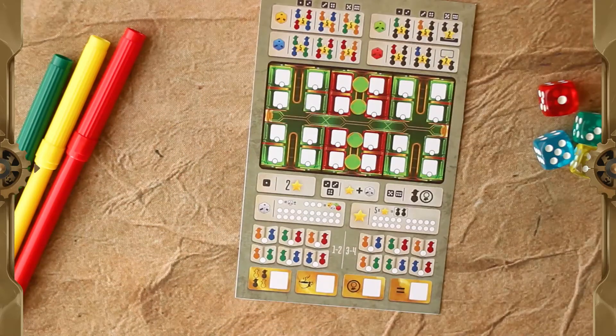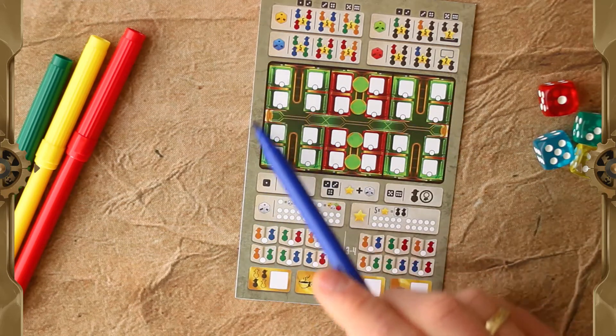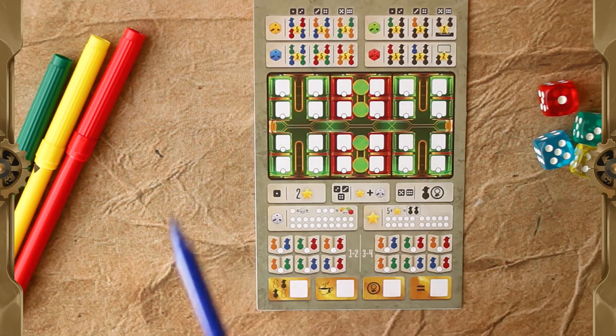Let's take a look at one of the carriage sheets and analyze its structure. On top, there are the goals. Below it, the carriage of the train. Here are specific dice actions associated with specific values. Below that, a dice point track and a service point track. Here are services that players can acquire during the game. And at the very bottom, there is a point summary.